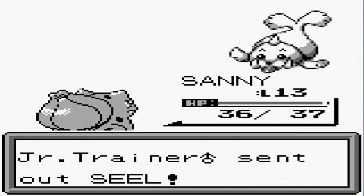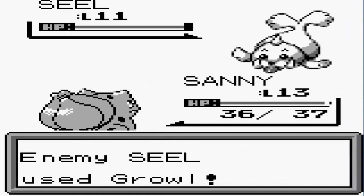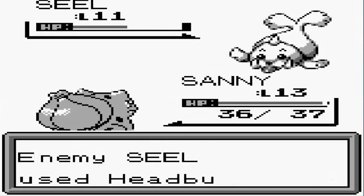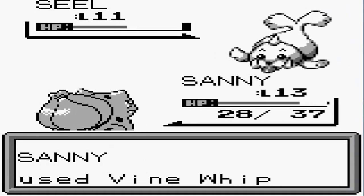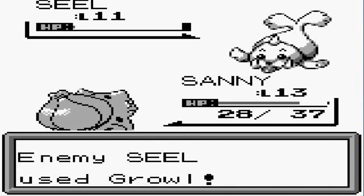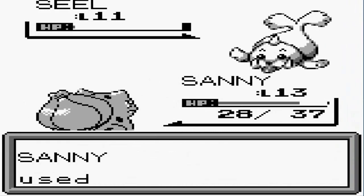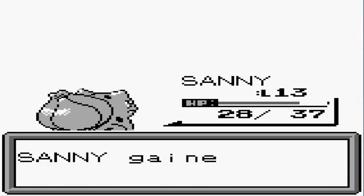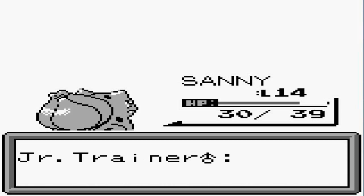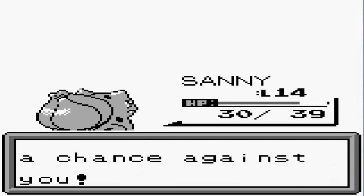Vine Whip for the win! Now he's coming out with a Seel — both a water and ice type, or possibly just water. Vine Whip is super effective, but here comes a Headbutt. One more Vine Whip won't hurt — oh crud, okay, let's go with Tackle instead so we don't waste all those Vine Whips. Sunny has grown to level 14!